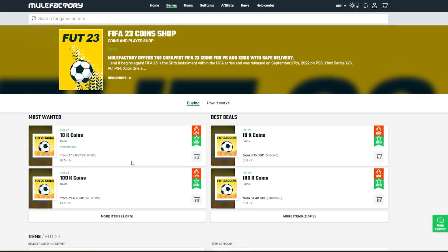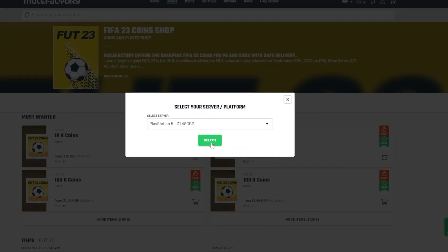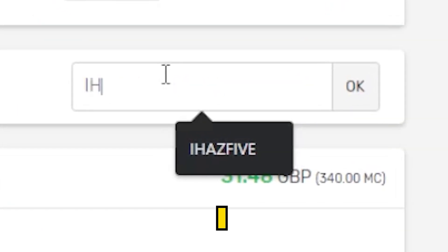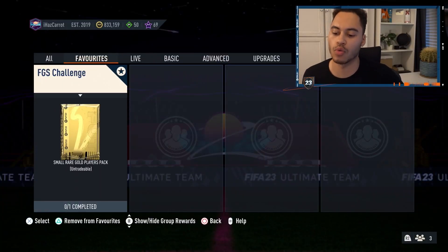Welcome back to the channel — we're back with a new SBC, this one is the FGS challenge and it'll cost you around five or six thousand coins. Quickly, if you need any FIFA 23 coins, make sure to check out mulefactory.com, linked in the description — they're cheap and reliable. Use discount code 'ihas5' at checkout for a discount.